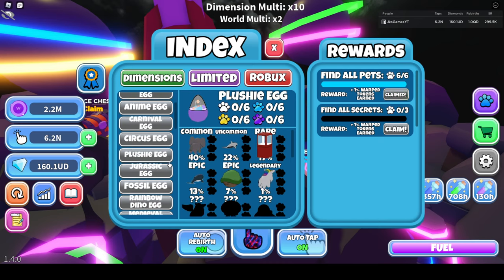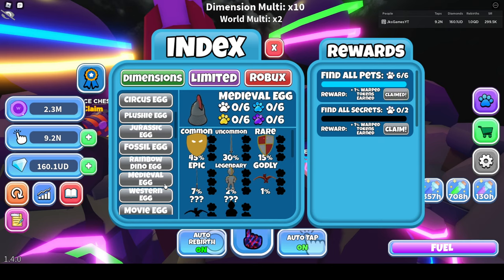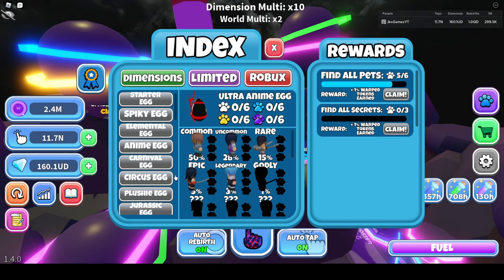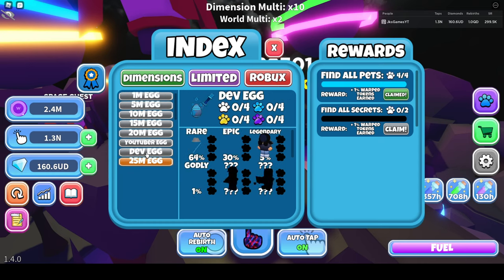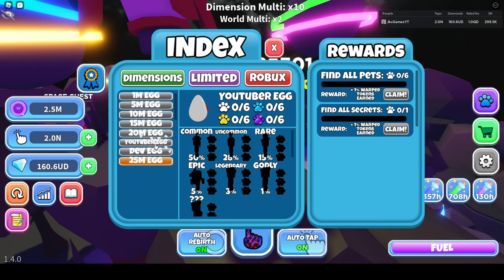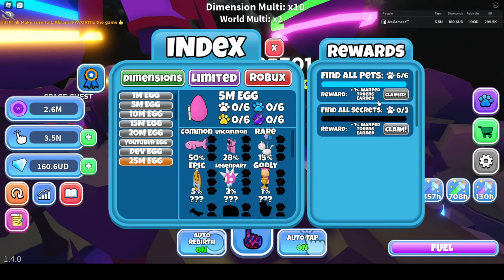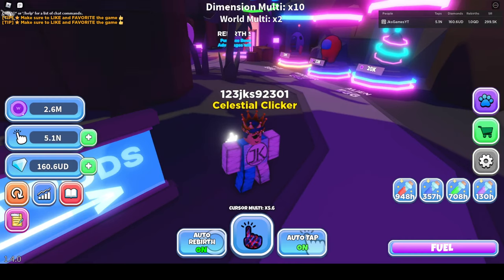So we gained pretty much a lot. Look at all these we're getting — a fossil egg, rainbow dino egg claimed. I'm not sure where this medieval egg is, I'll go to that. Ultra anime egg — I got the godly from it. Limited and Robux limited at 25 mil. Youtuber eggs — I got maybe 20 mil, 15, 10, 5. That's a lot of coin percentage we're getting now.